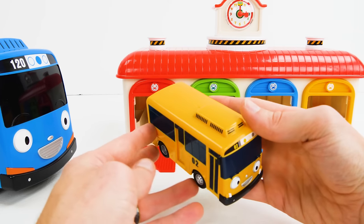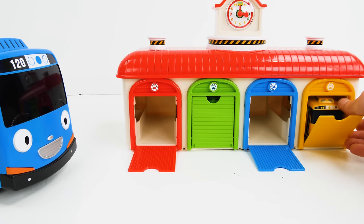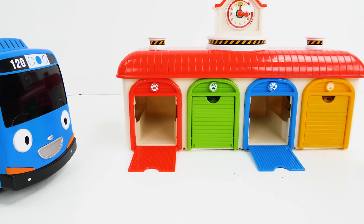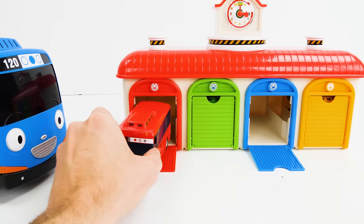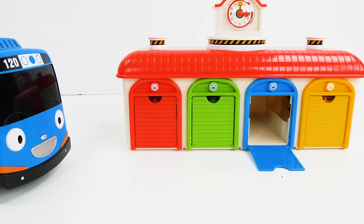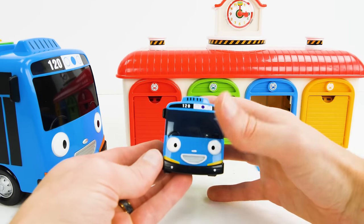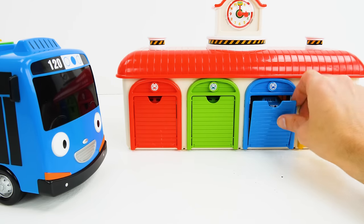Yellow bus. Let's put the yellow bus into the yellow garage. Red bus. Where does the red bus go? Right here? You're right! Great job! The last bus is blue, just like Tayo. It goes in the blue garage.